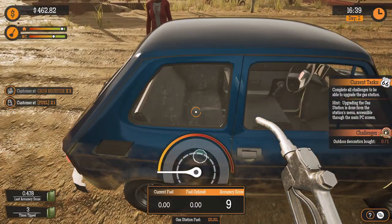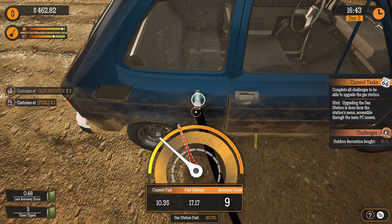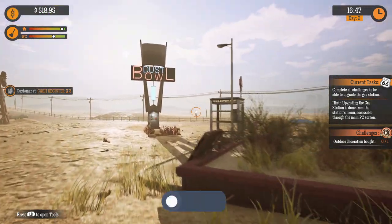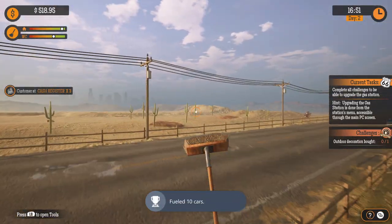Welcome back to another achievement walkthrough for Gas Station Simulator. This is for 'Fly Like an Eagle' and 'It's Raining Cars.' What I did was go towards the main road here — I swapped the camera around — and I specifically kept a lookout for the police car.